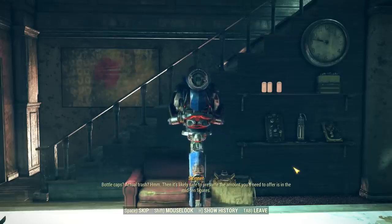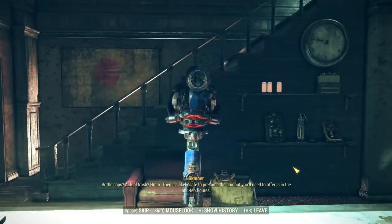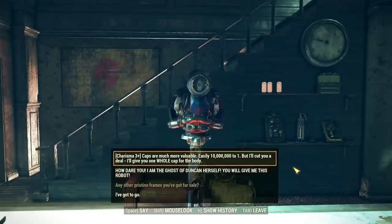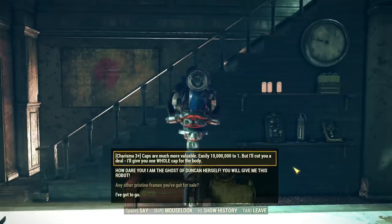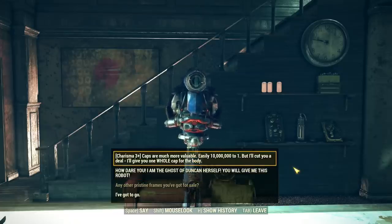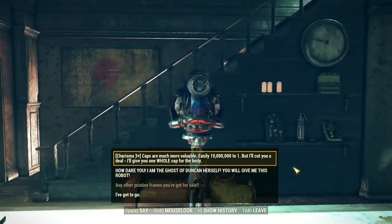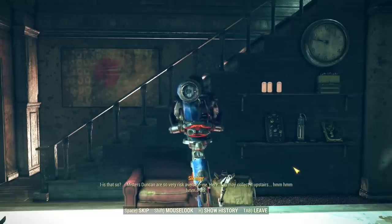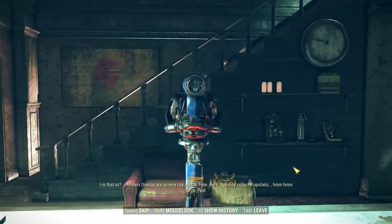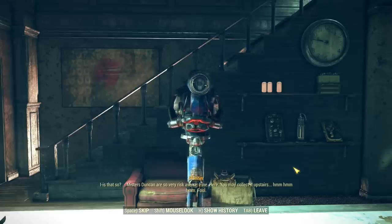Skinner figures we'd need to offer an amount in the mid-ten figures. We can pass a charisma check of three to argue that caps are much more valuable — easily 10 million to one — and offer one whole cap for the body. Skinner concedes that the Duncan brothers are very risk-averse and agrees: 'Fine. Here. You may collect it upstairs.'